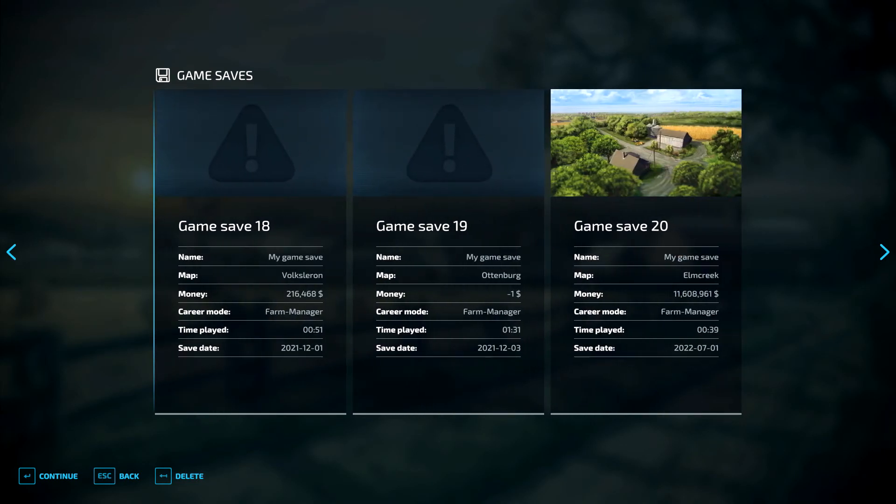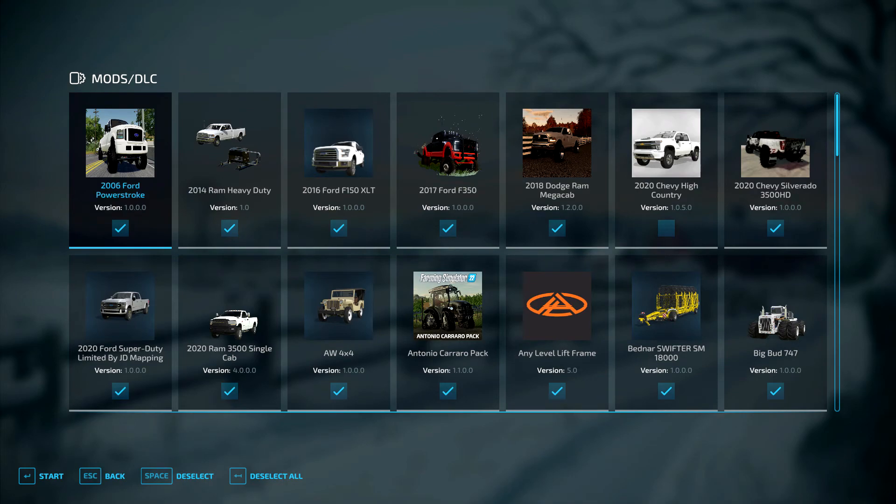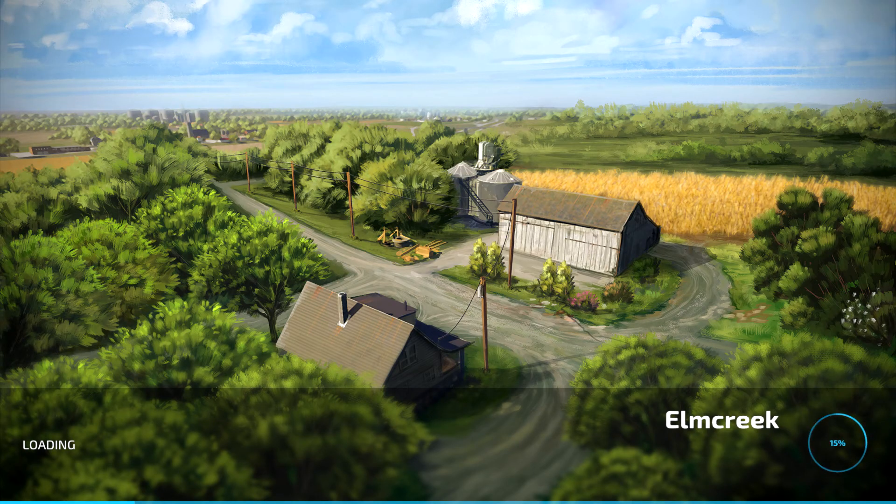So this is another mod review — this time of a 2020 Chevy High Country. It's a version 1.0 Farming Sim 22 version. That's what it looks like. When you install it, if it shows that icon, just click it to make sure it's added to your game and then I'll see you in the game.